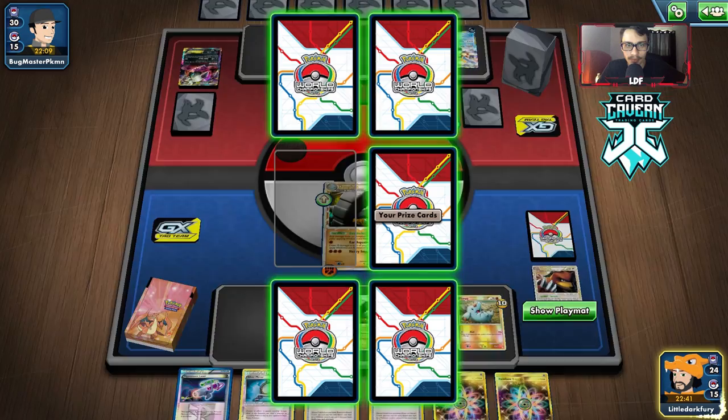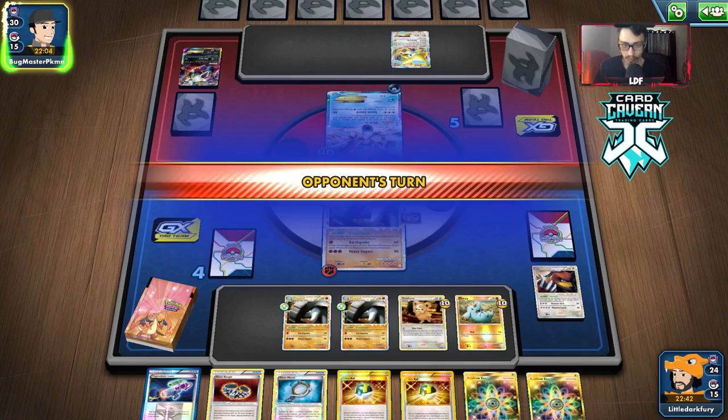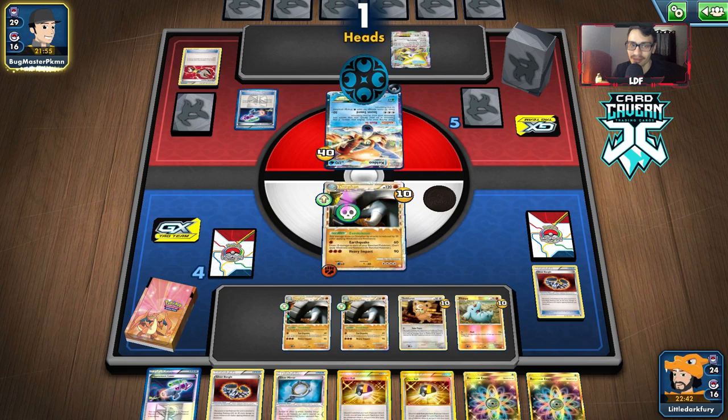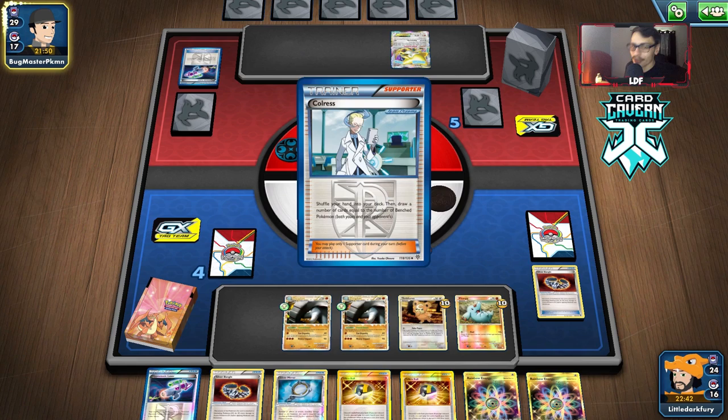Ultra Ball, Silver Bangle — Silver Bangle is really good. Urserine went bye-bye. We had the option to do Hammer Arm there — maybe we should have, or honestly we could have knocked him out with Megaton Lariat too. There's a Laser again — they unfortunately get Heads. I think we're going to have to Ultra Ball for Keldeo here. Chorus for 5 — not a lot of cards to draw.